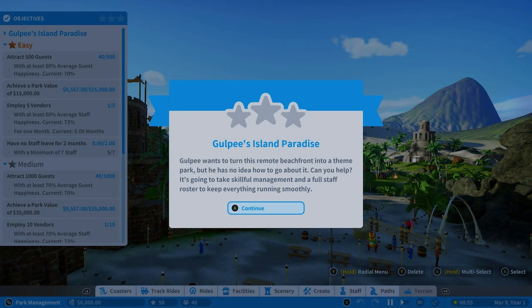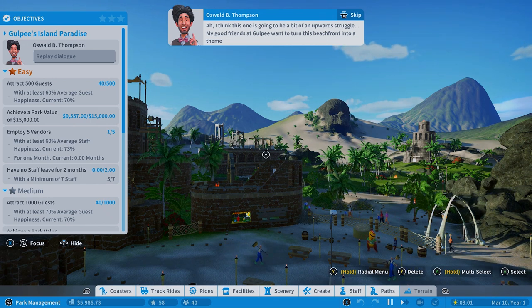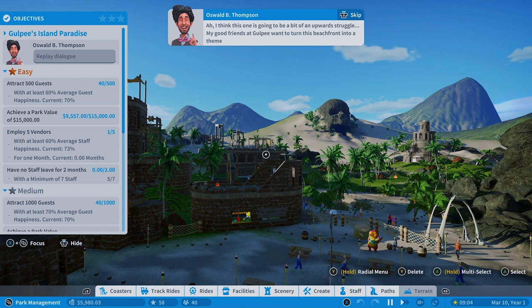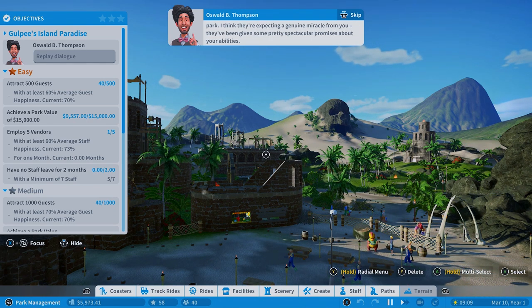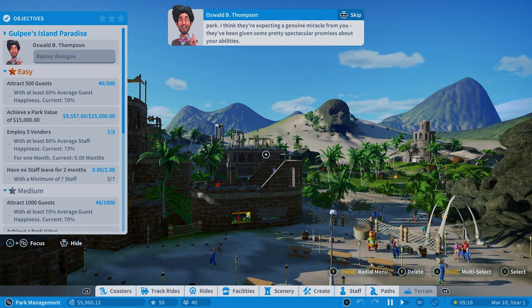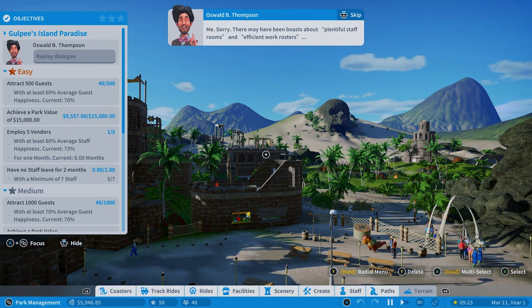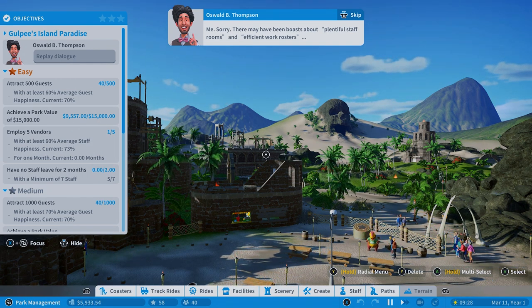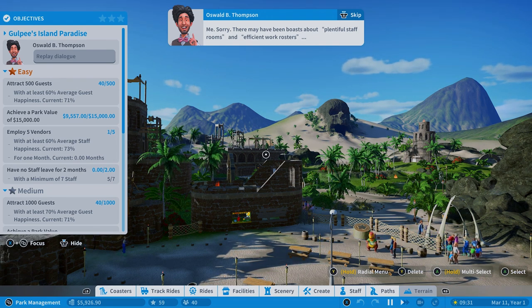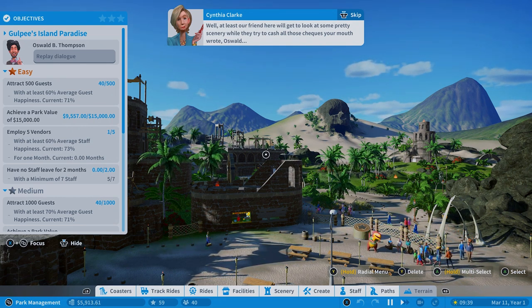Golpy wants to turn this remote beachfront into a theme park but has no idea how to do it. Can you help? It's going to take skillful management and a full staff roster to keep everything running smoothly. This one is going to be a bit of an upward struggle. My good friends at Golpy want to turn this beachfront into a theme park — I think they're expecting a genuine miracle from you. They've been given some pretty spectacular promises about your abilities. From me. Sorry, there may have been boasts about plentiful staff rooms and efficient work rosters.